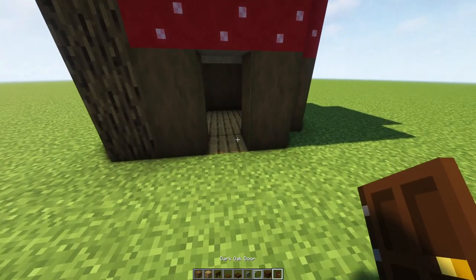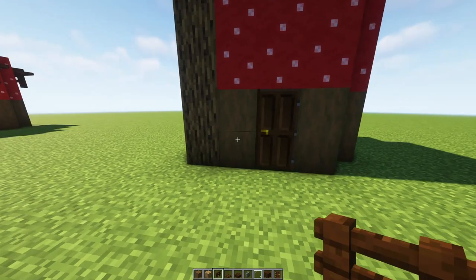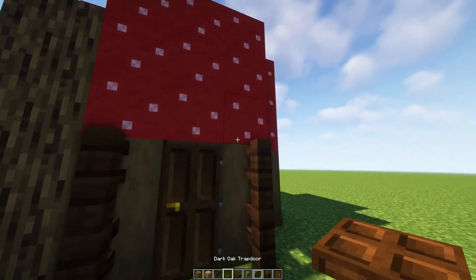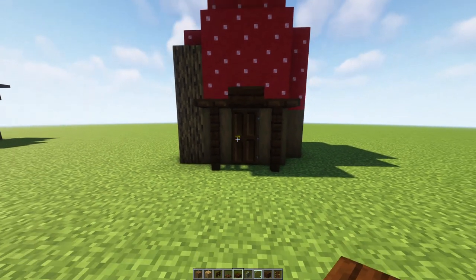Now we're going to put the door on — there you go — and we'll do the little frame around the door as well. So place two dark oak fences either side of the door. On top of those we're going to pop a dark oak trapdoor, and in the middle a dark oak slab — and that's the door frame.